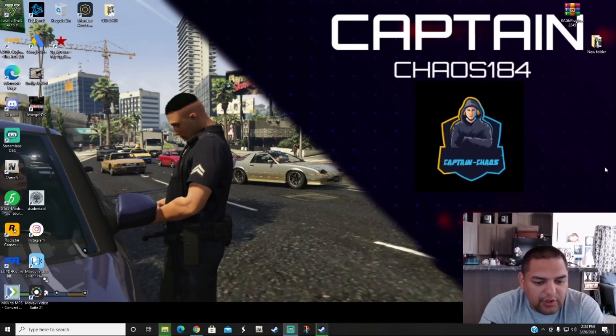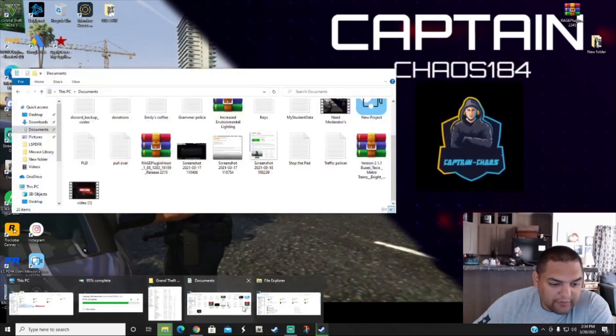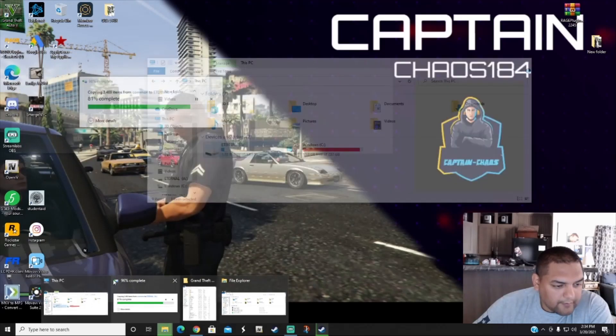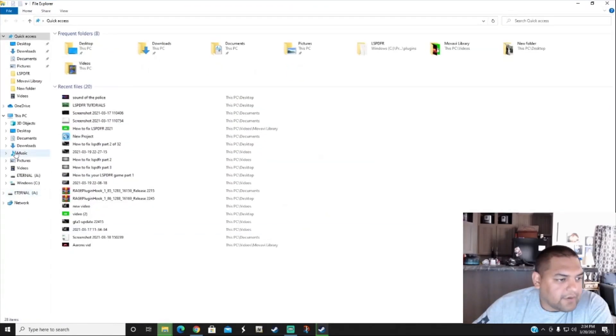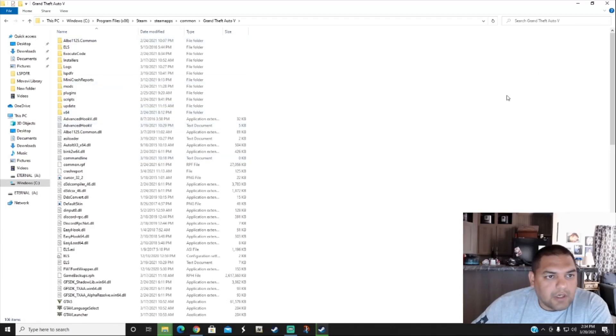The first thing we're going to do is go ahead and search for our main directory. If you already know where your main directory is, go ahead and get to it. This is for Steam users that I'm doing on screen. Epic users, you can do the same thing — just go to your main directory for Epic users.